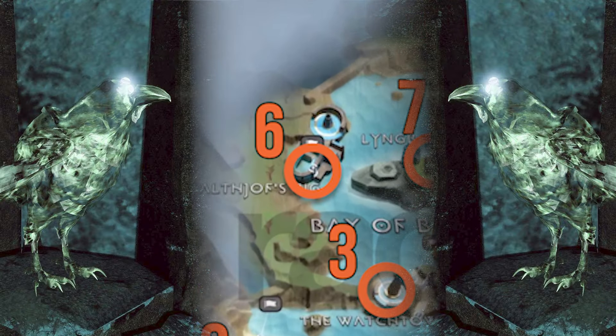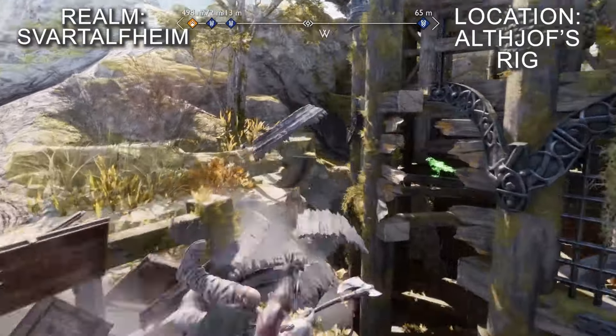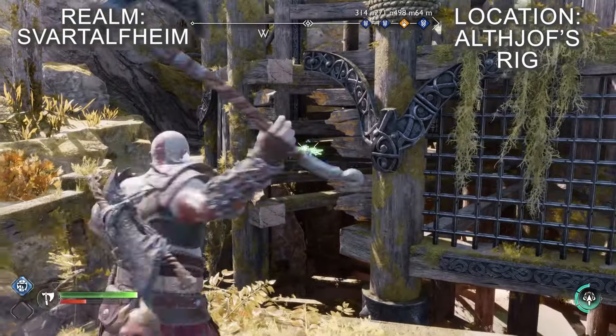Sail over the rig's dock and climb up the chain. As you clamber up the ledge you can spot the raven in a gap between some broken wooden planks on the left.